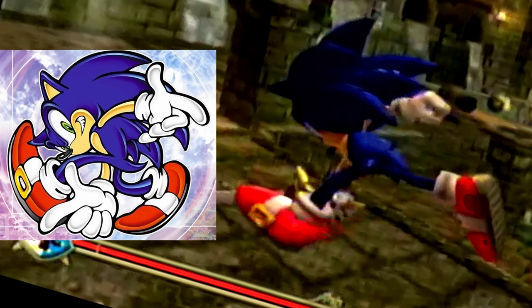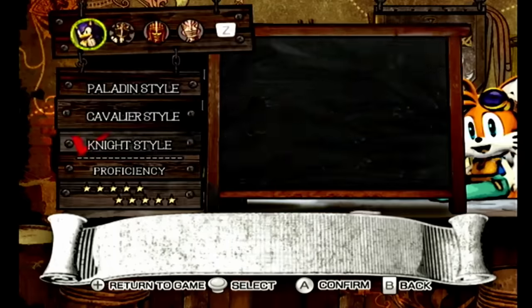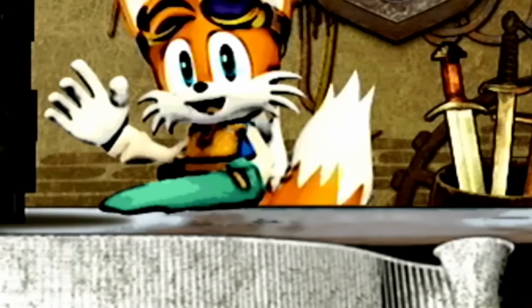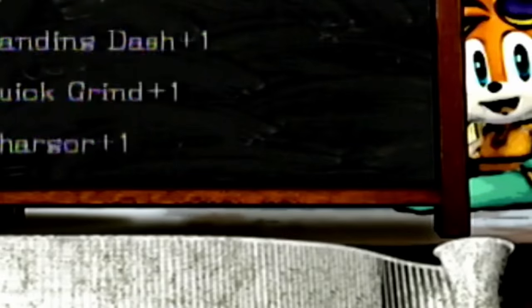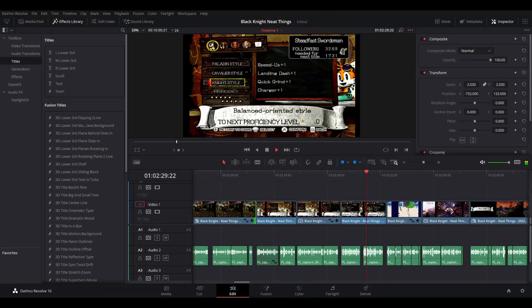Upon entering the blacksmith shop, we are given four options. Choosing status will pull down a chalkboard. If we look very closely, there is a split second where a piece of chalk bounces off the board onto the floor. It took me until editing this video to notice that. I also found a couple of other things while editing.